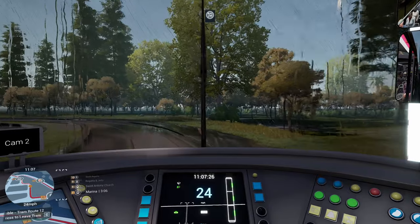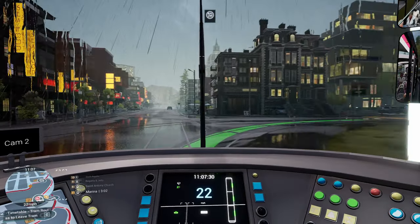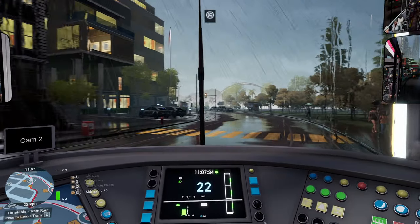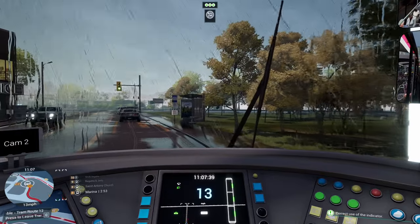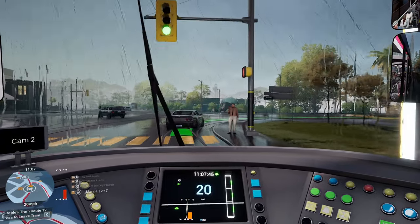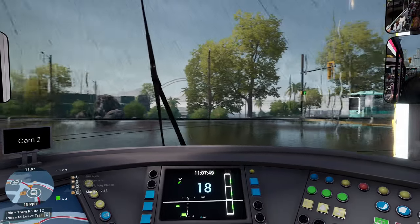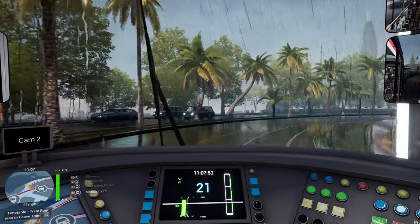We'll just coast. It sounds like there's a tram in the area — one's just spawned in. These are the lights that don't let you do right on red. Right, it's stop 8 that we've just gone through, need to go round to the marina. There's a tram — hello, tram.